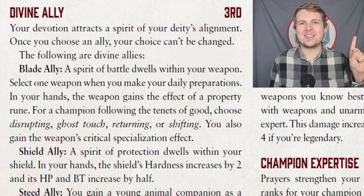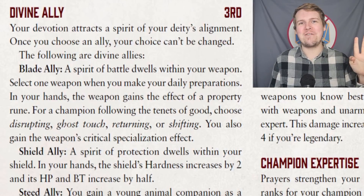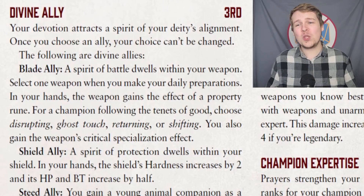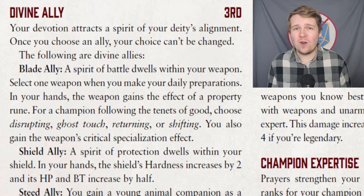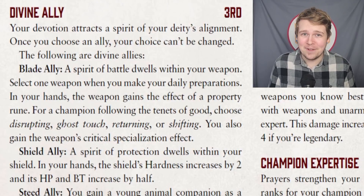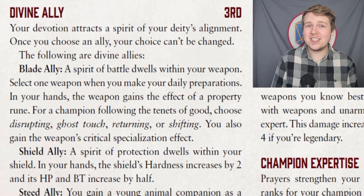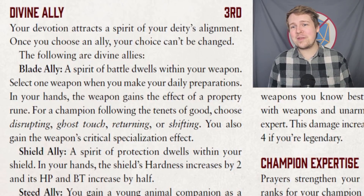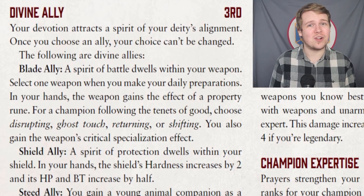The rune options are: Disrupting, for a little more damage to undead creatures; Ghost Touch, which allows you to hurt incorporeal beings; Returning, which lets you throw it and it comes back to you; and Shifting, which lets you turn it into a different kind of weapon. You do get the weapon's crit specialization effect, which is fine, but that's all this does at third level. The disrupting and ghost touch are nice to have on hand, but if you're not fighting any kind of undead or spirits, you're pretty much stuck with returning and shifting, which don't do that much, all things considered.